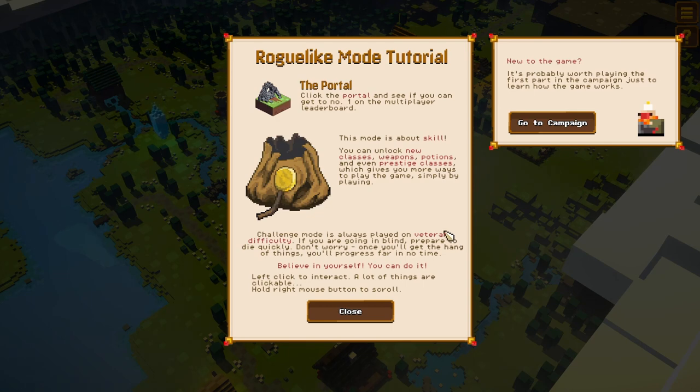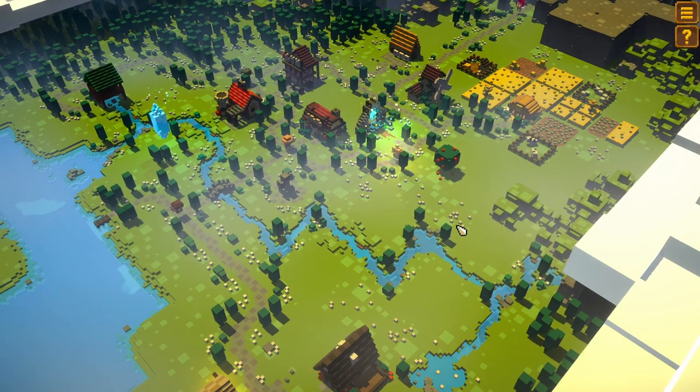Roguelike mode tutorial — click the portal, see if you can get to number one on the multiplayer leaderboards. This mode is about skill — you can unlock new classes, weapons, potions, and even prestige classes, which gives you more ways to play. Challenge mode is always played on veteran difficulty. If you're going in blind, be prepared to die quickly. But once you get the hang of things, you'll progress far in no time.